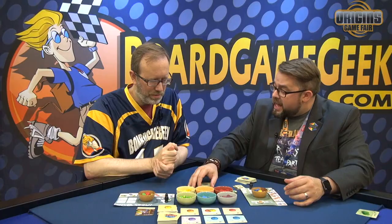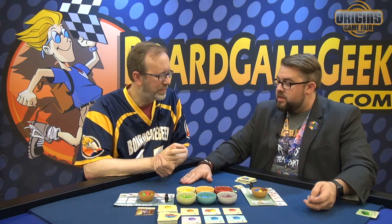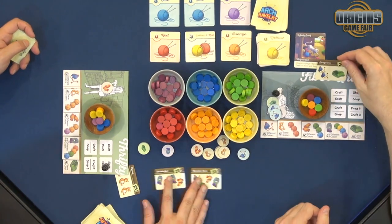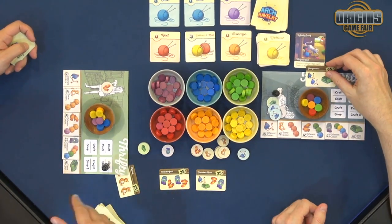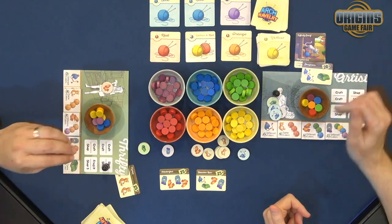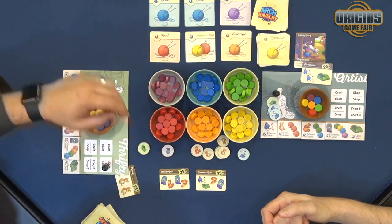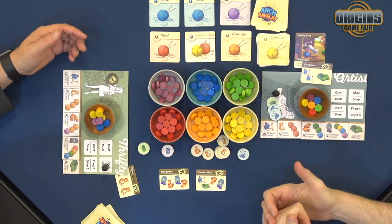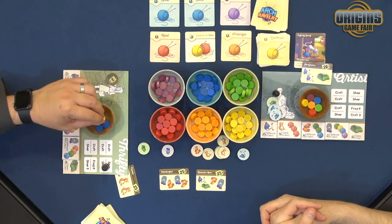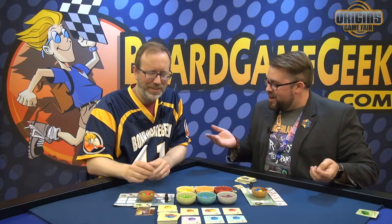The last thing to talk about is endgame. Once this project list is down to three projects, the next one that gets claimed triggers endgame — when there are only two left. What's going to happen is each player gets one chance to craft one more item based on their patterns from the yarn they already have. Then you go to scoring: add up all the points from special requests, all the points from projects, and all the points from items you didn't use in a project. Then you subtract any yarn left in your supply — this is your basket of shame, or your unfinished objects.